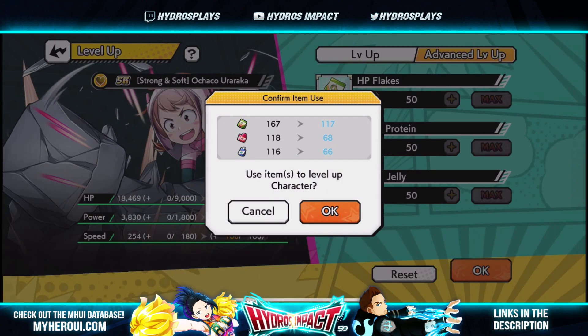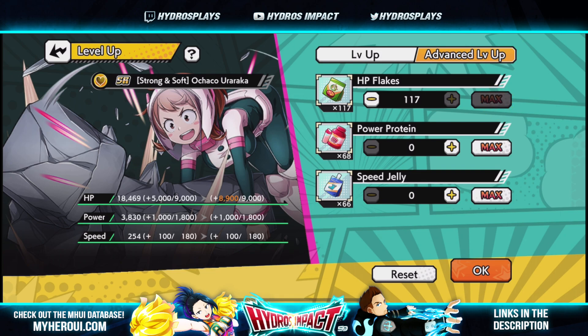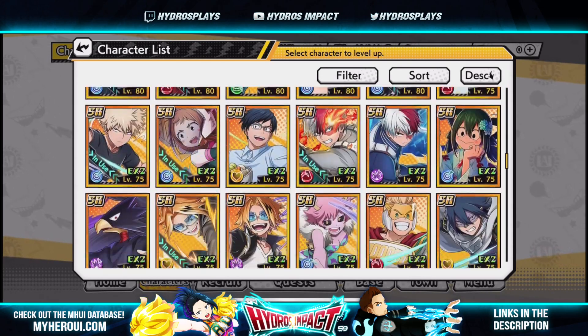I'm going to go ahead and do it for demonstration purposes. As a result of achieving the limit break, the character will have cool visual effects. You can see that 117 barely gets me to 9,000 — I think it takes 120 to go from 5,000 to 9,000 and 1,000 to 1,800. Each time you hit the plus it now goes up by three, so each level costs three items instead of one past level 50.